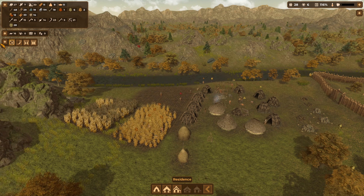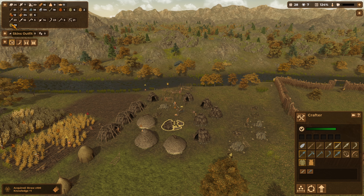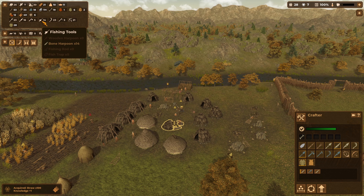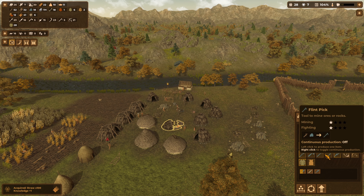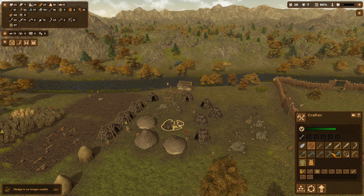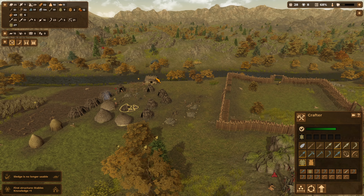A sledge is no longer usable, though we've got 16 sleds. What we do need is to craft up some more clothing. We could do with some more knives, harpoons, flint sickles — we could deal with a few more of those. We also want more bows. So we have put up our first stables.